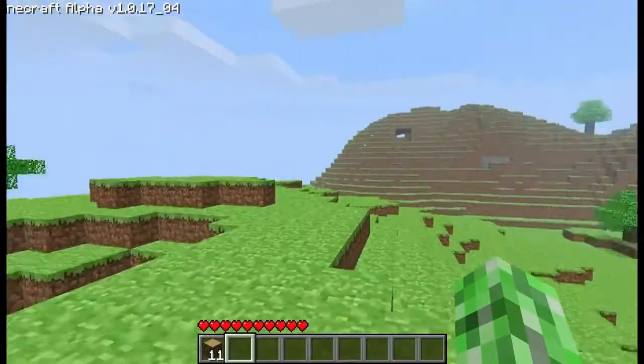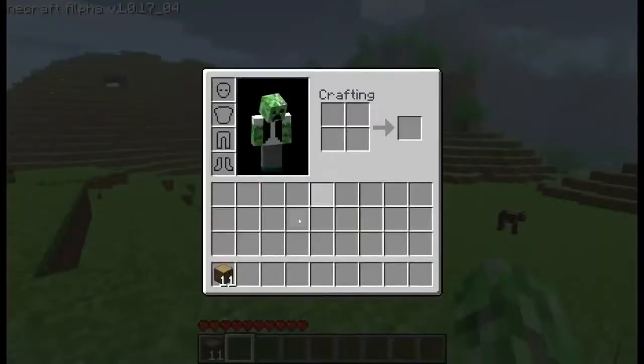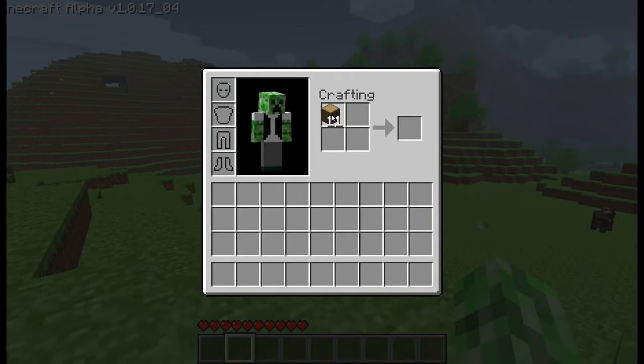It does have bad graphics, as you can see when you first see it, but the game's not about the graphics. Here's a little crafting square where we can craft stuff. Right now I'm going to take this wood, drop one in there, and it gets me four planks. I can just keep left clicking, and now I have 44 planks.